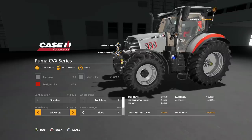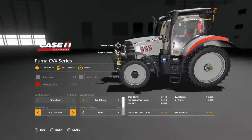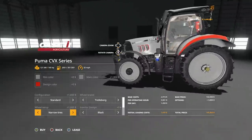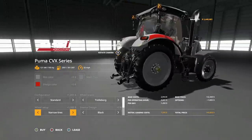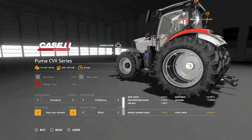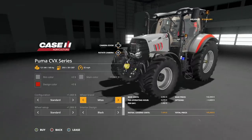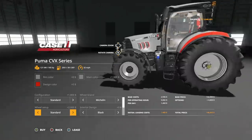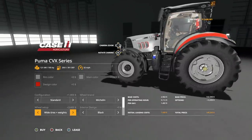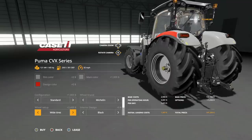In Trelleborg, you've got standard wheel weights, wide tires, wides with weights — some of the best looking wides with weights you've seen — and narrow tires as well. This is a smaller tractor, and the wheels are a little bit small for the tractor frame. You can also get rear twins. In Nokian, these are just standard tires all around. In Midas, standard and wides. In Michelin, standards, wides, and wide tires with weights. Interestingly, the standard tires might actually be wider than the wide tires.